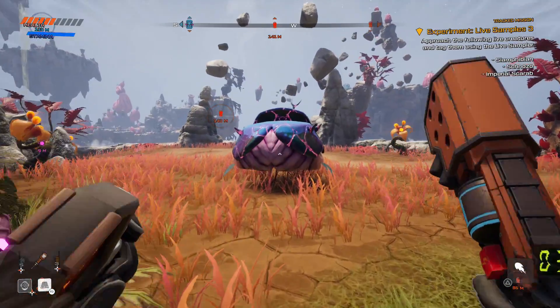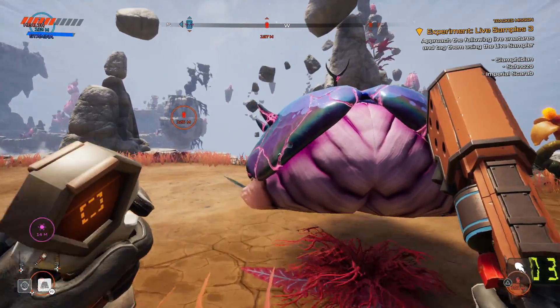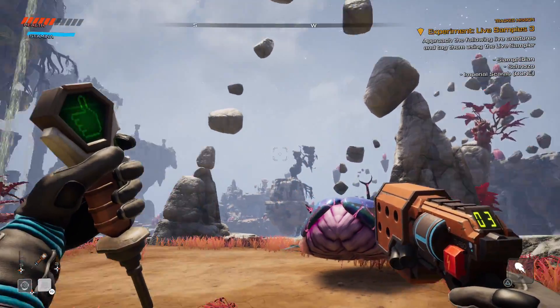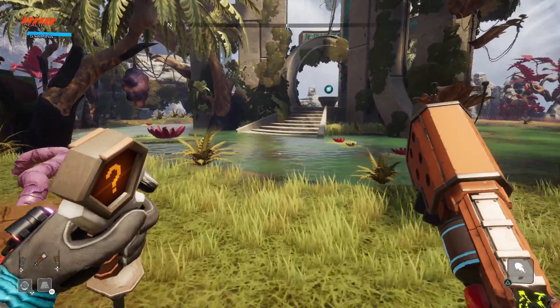For all the scans in a floral predator and prey — the first one for Rank 4 is you need to use the live sampler on three creatures. I'm going to show you where the locations are and then I'll be back for the next part.